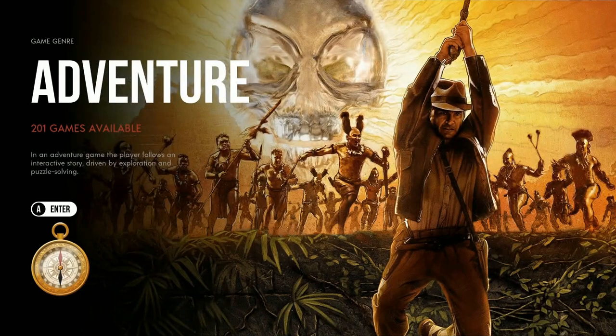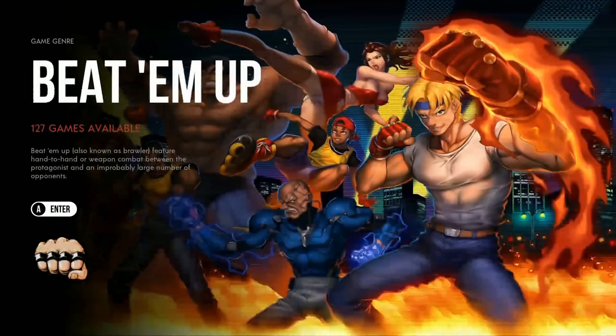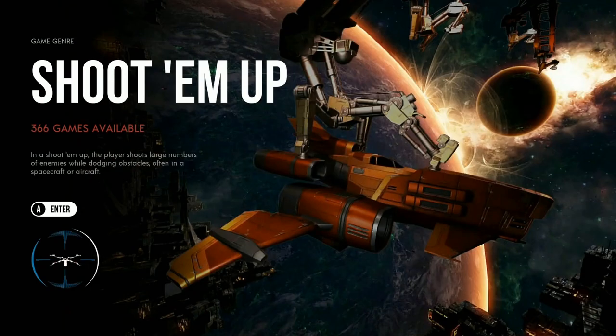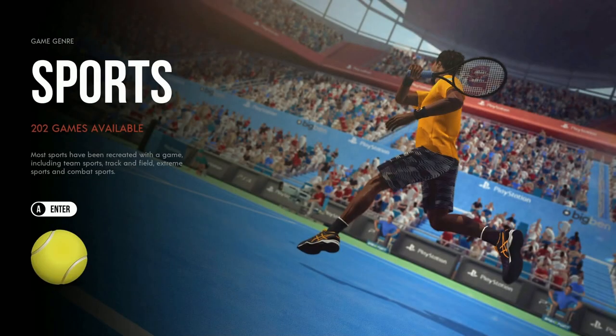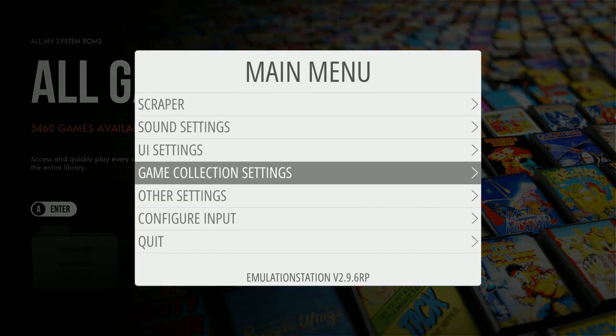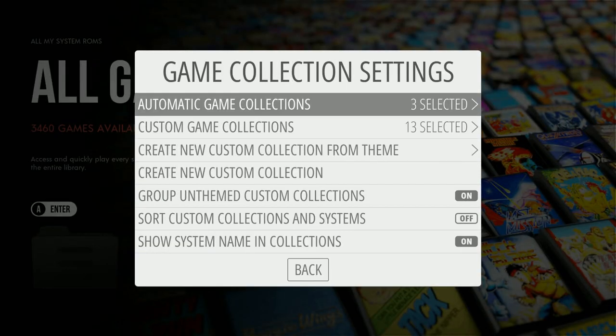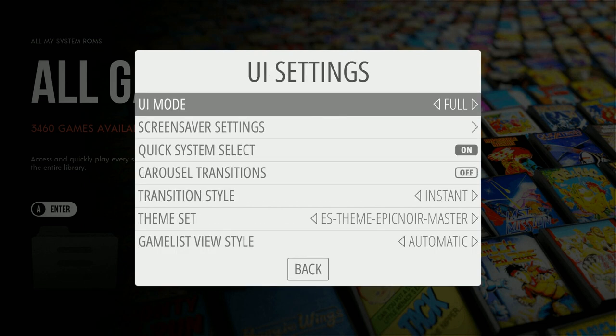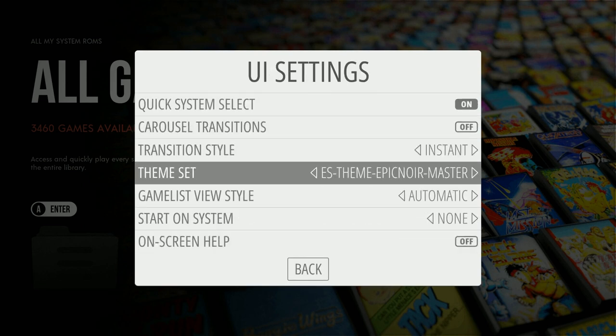There's your collections menu: Action, Adventure, Beat-em-ups, Fighting, Platformers, Puzzle, Racing, RPG, Shoot-em-ups, Simulation, Sports, and Strategy. You can turn those off easily — go to Game Collections and undo the 13 custom settings. Under UI settings there's your theme: Epic Master appears to be the only theme installed.